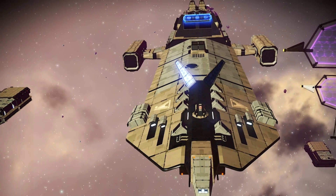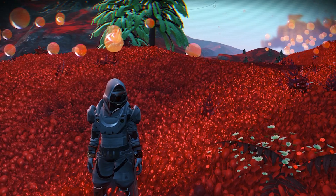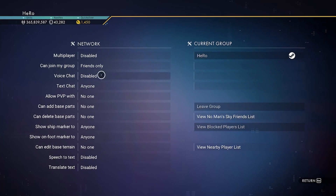The system freighter is so much easier to get — you can get it right away without waiting at all. Right now we need to get the system freighter S-class without reloading auto save, so we need to make sure we disable the multiplayer.